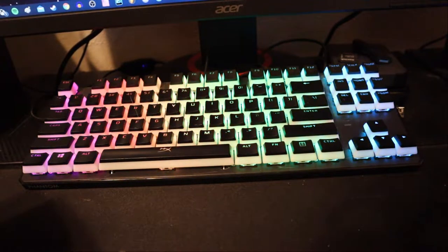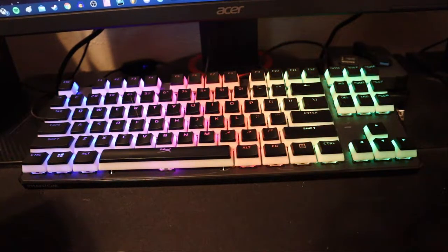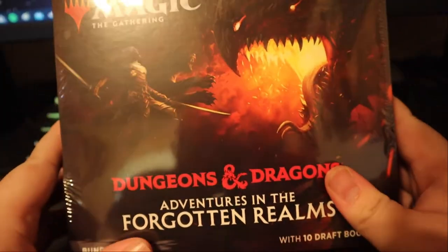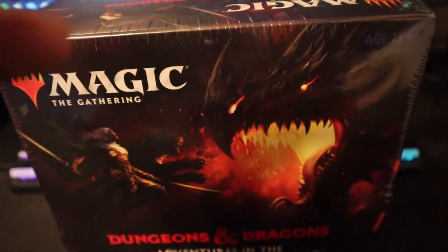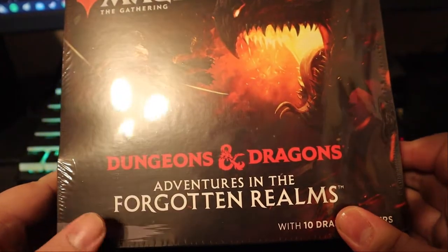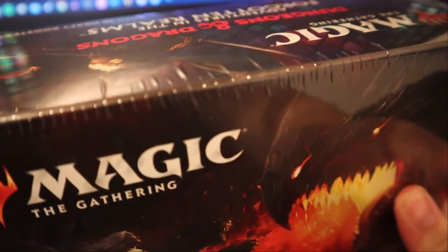Hey, we're back in my bedroom and you're just going to have to deal with the fan noise in the background because my room is the hottest room and I don't have access to the back room today due to the person I live with getting into mask painting. Anyway, today is exciting because Magic released their Dungeons and Dragons crossover set — Adventures in the Forgotten Realms — and I am so excited. I already went ahead and cut a little slit in the shrink wrap so I can just tear it off.